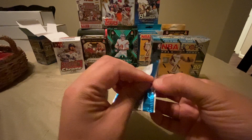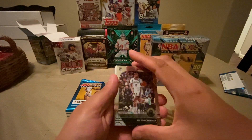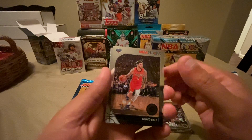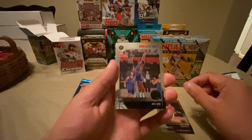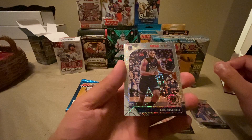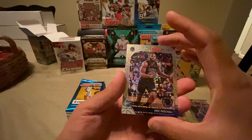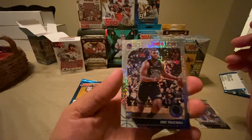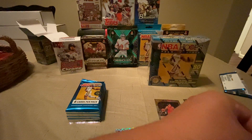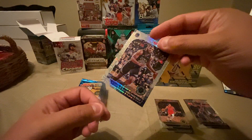Hopefully I'm able to use a lot of top loaders on this one. First pack: Wilson Chandler, Lonzo Ball, Bowl Bowl rookie, and Eric Paschko rookie — mojo. I think that's what they call these. Not sure if this is a really good player, but it's a rookie and it's a mojo, so we'll go ahead and sleeve that up and top load it. We'll find out later if it's a good player — it's a rookie, so that's a good start.